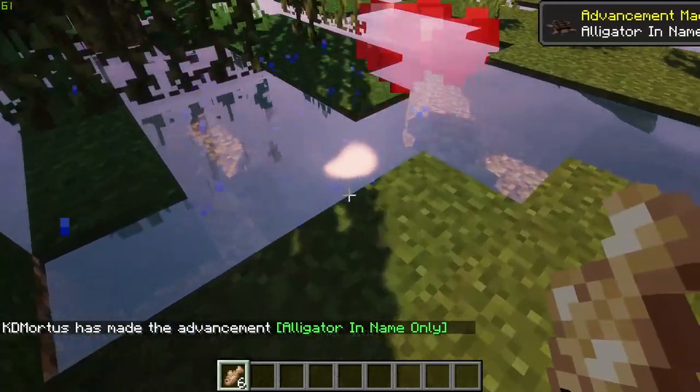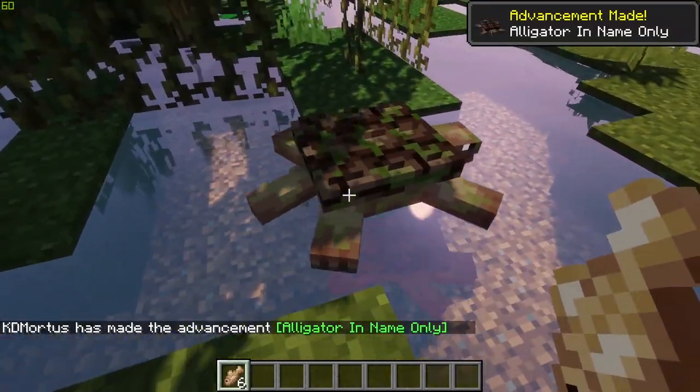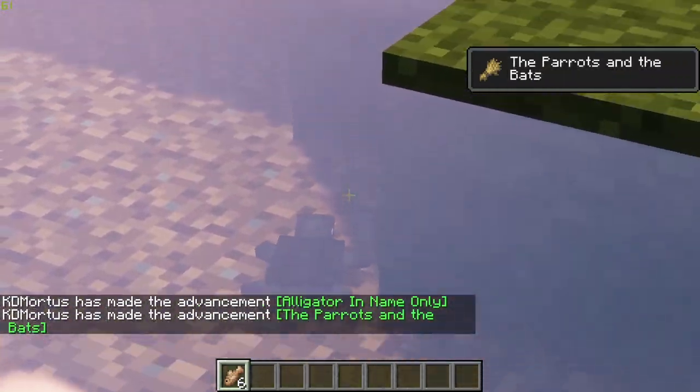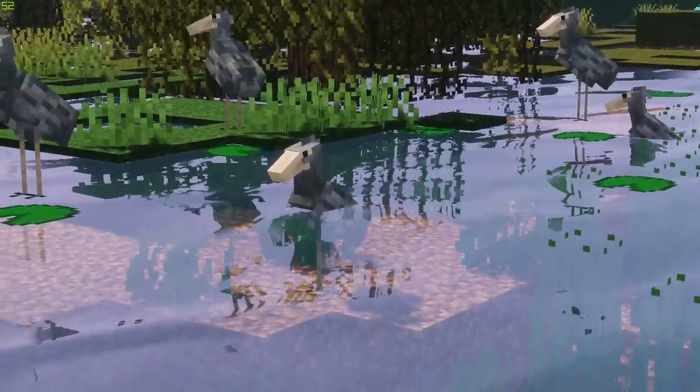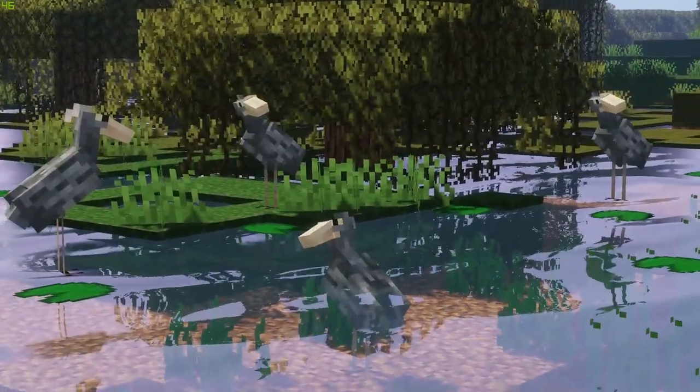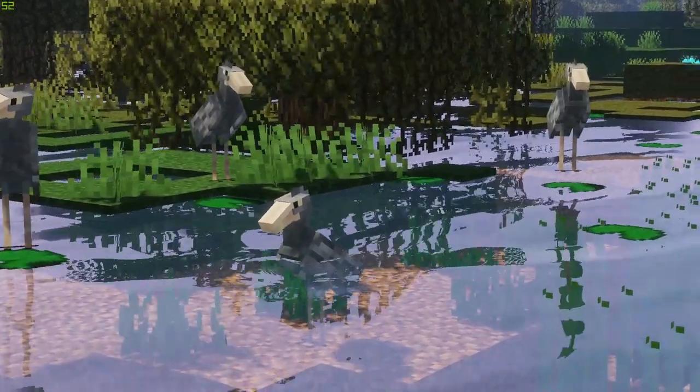Alligator snapping turtles can be bred with raw cod. Sticking in the swamp biome, we move on to the shoebills — strange stork-like birds found here.